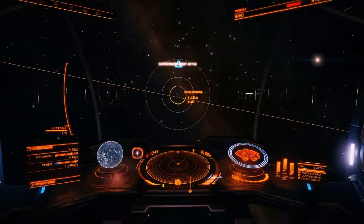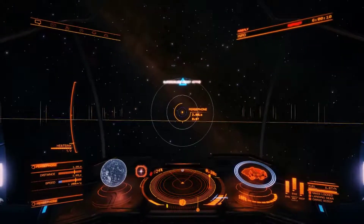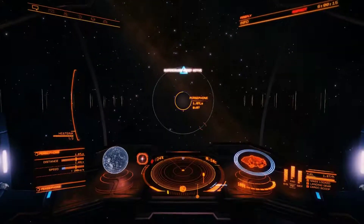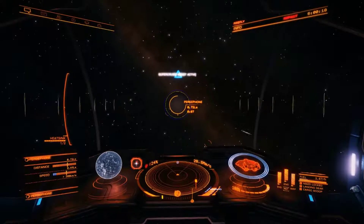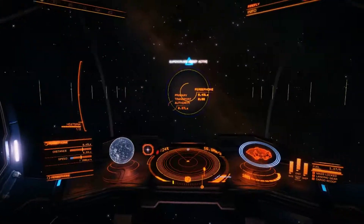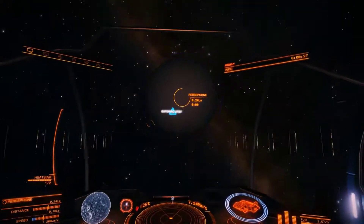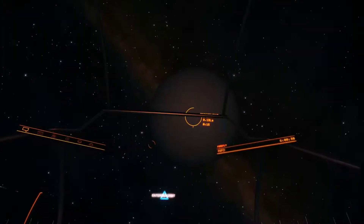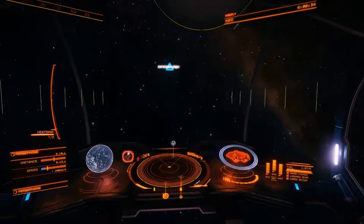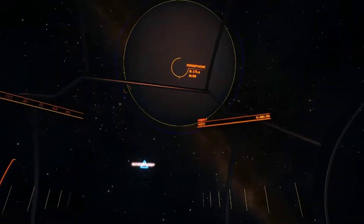Alright, here we are. Coming into view of Planet Nine — Persephone. Not the name I would have chosen, but if it works. The game's in-universe description states that Persephone was obviously Planet Nine, but it's ten times the mass of the Earth, which kind of fits with our real-world predictions of what a Planet Nine would look like.